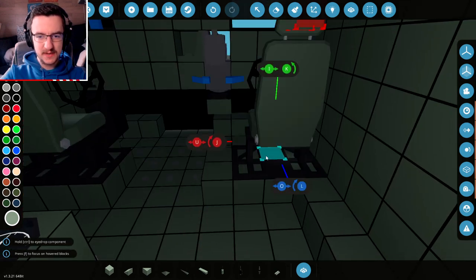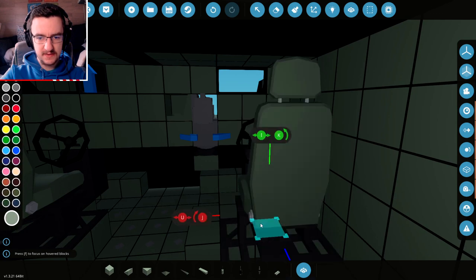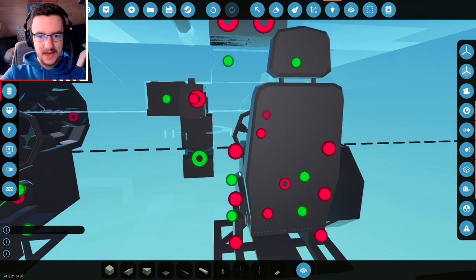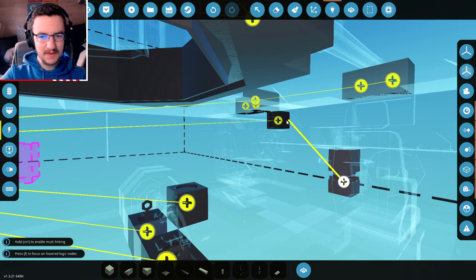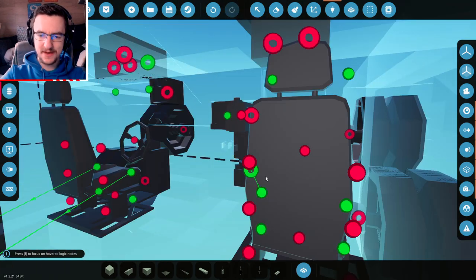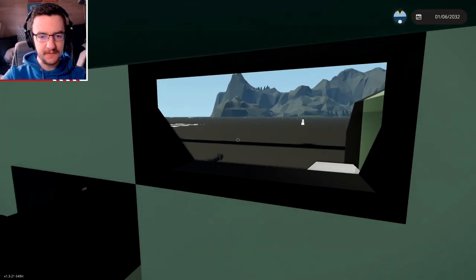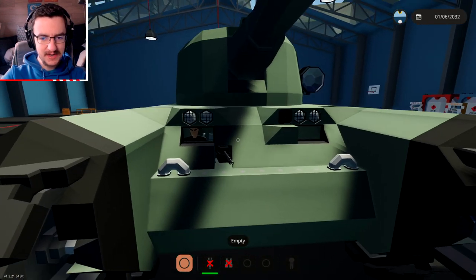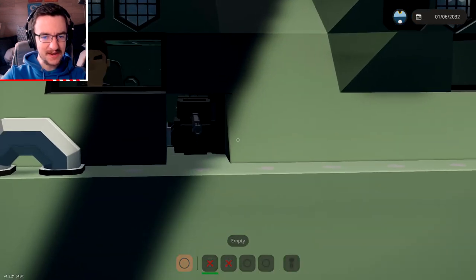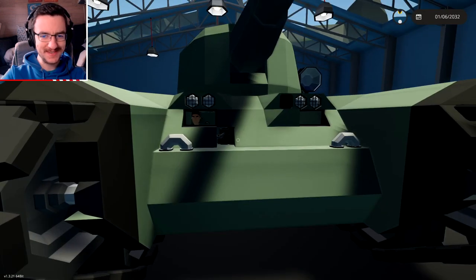So grab another one of these chairs — we can actually put it further to the side, possibly. Delete that, there we go, we can put it right there. Awesome. And then A and D actually controls this, and we might even be able to make it work. Let's see. So we can actually reload it from inside of here — so far, so good. If we want to turn it, we can actually turn it a little bit to the right and a little bit to the left. I think that's actually enough movement. Yeah, that works. Awesome.